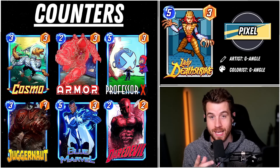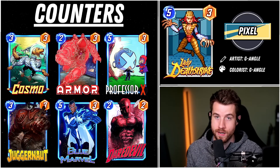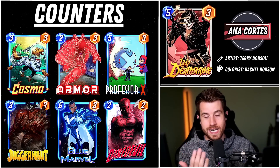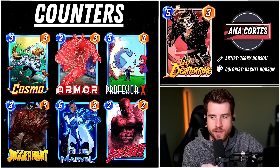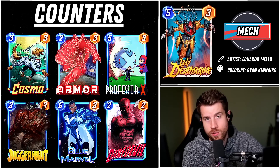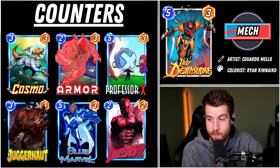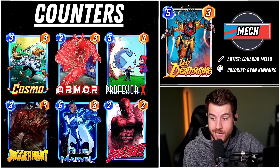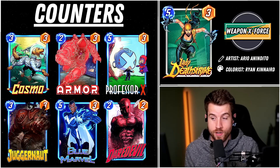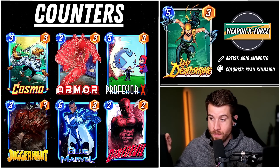Blue Marvel is another one — really anything that gives power. If they were expecting a certain threshold to destroy under and then you increase that threshold, you might save a bunch of your cards. And then Daredevil — well, Daredevil really only applies if they decide to play it on turn 5. Maybe you really discourage them from playing on turn 5 and they have to hold it for turn 6, which is not ideal with this card — you kind of want to do it before the final bell. If you're running the Daredevil-Professor X combo, you do not have to worry about Lady Deathstrike in most scenarios.